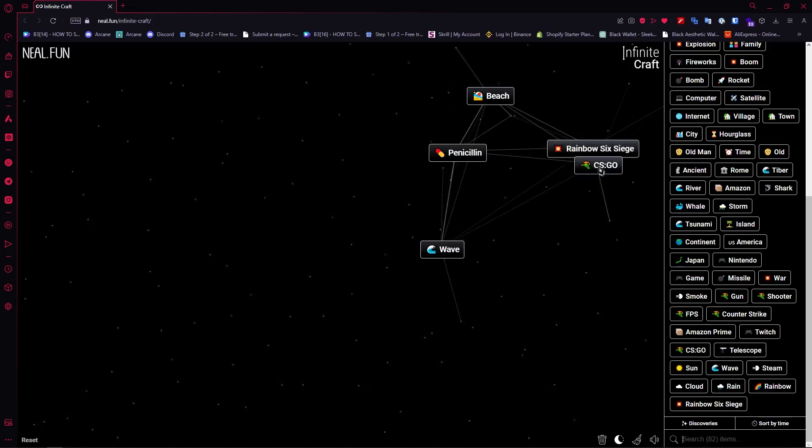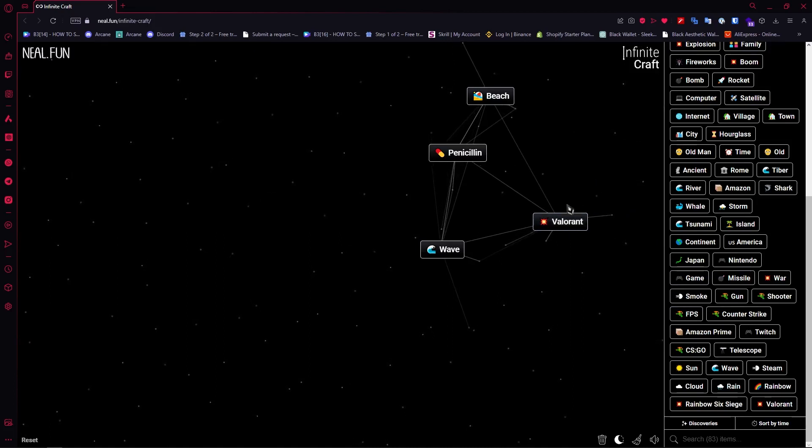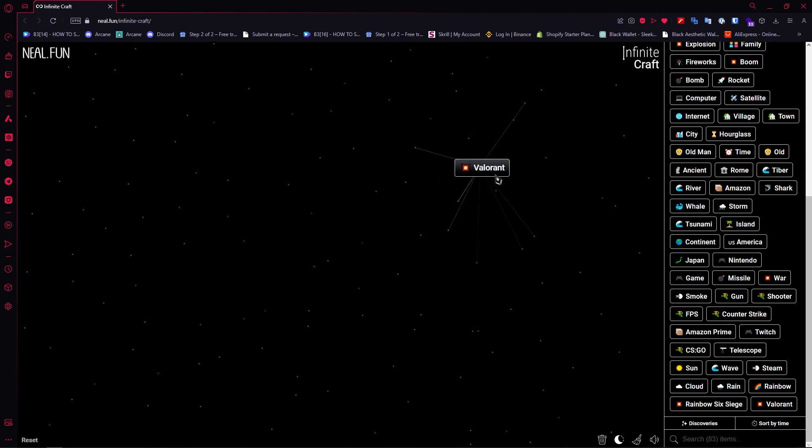Find CSGO and combine it with Rainbow Six Siege — and we now have Valorant! Remove the excess and there you have it.